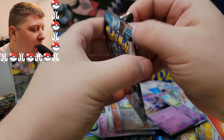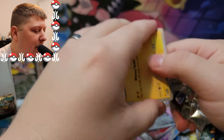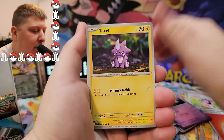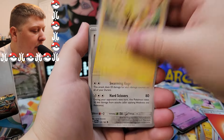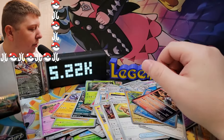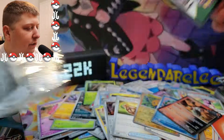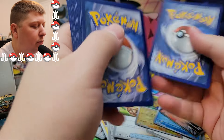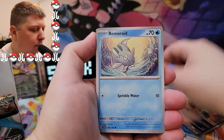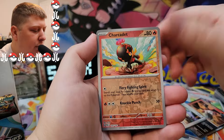We're down to six packs here. I really just want that Groudon so bad. It's not even that super rare of a card — I think it's just a normal art rare, or illustration rare, whatever you want to call them. We got a Nimble, Elikid, Durant, Earthen Vessel, Joltik, Wigglet, and an Iron Moth. Just a few packs left. Let's go with Psychic Energy — can't get one. We got a Joltik, Remorade, Pumpkaboo, Cyclozar, Professor Turo Scenario, Toadscroll, Shark Cadet, and a Morpeko.